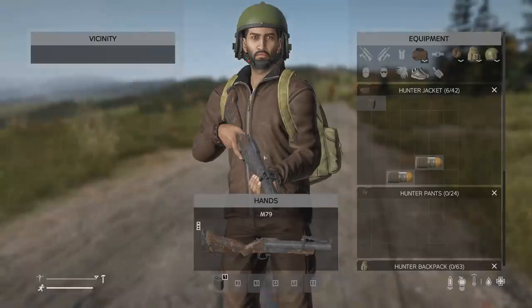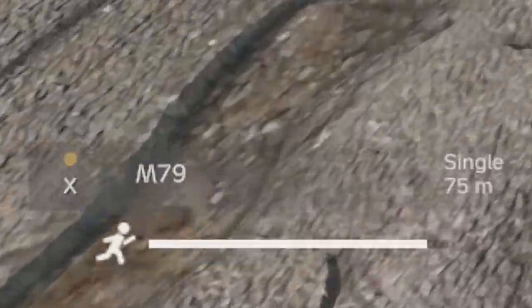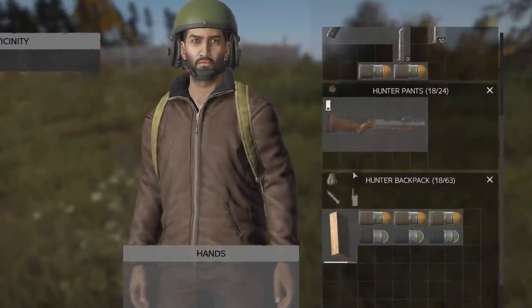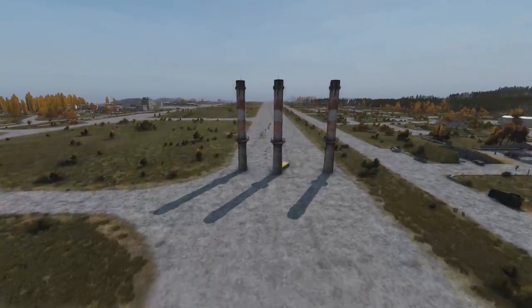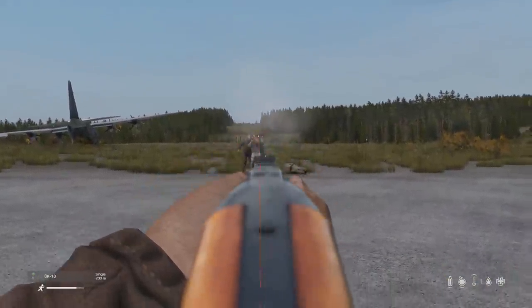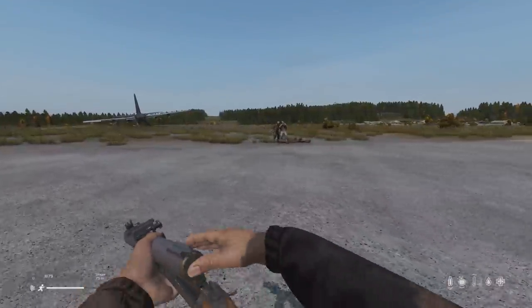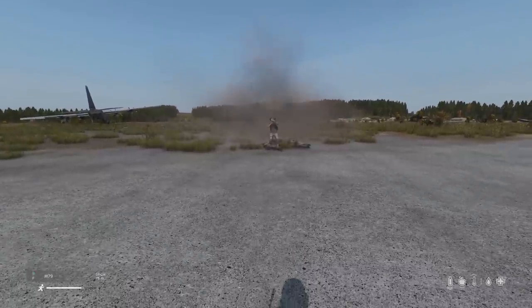For M79 stats: it can jam at very low quality levels, and when jammed you cannot unjam it at the moment, though this will likely be fixed. It's relatively short and small — just 18 slots — so it can fit inside your pants, and it's fairly light for a 200-weight weapon in DayZ. Overall, without considering the ammo types, the M79 has decent damage but very bad accuracy and the lowest RPM of any weapon in DayZ. It's like the BK-18 but worse in many ways, which is fine because the ammo types are what make it special.